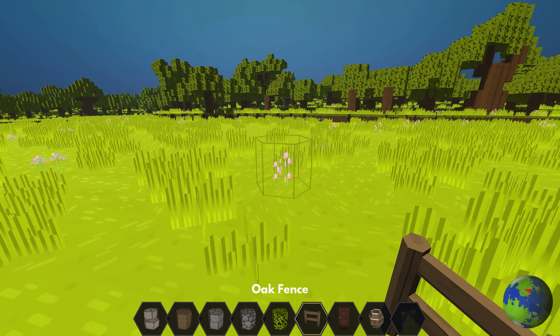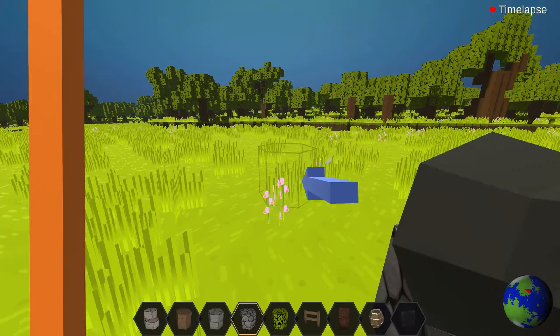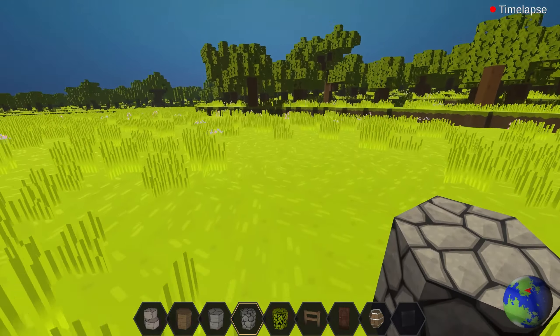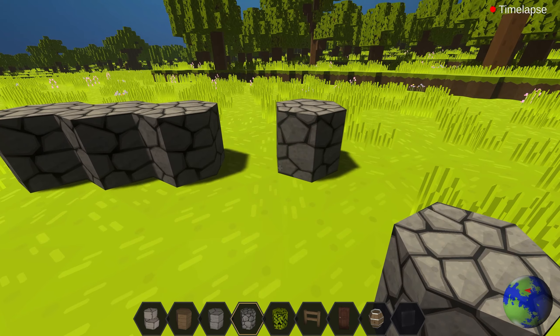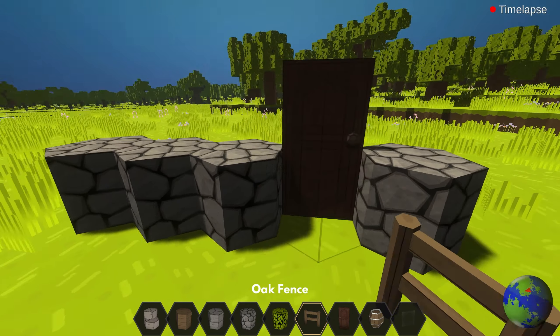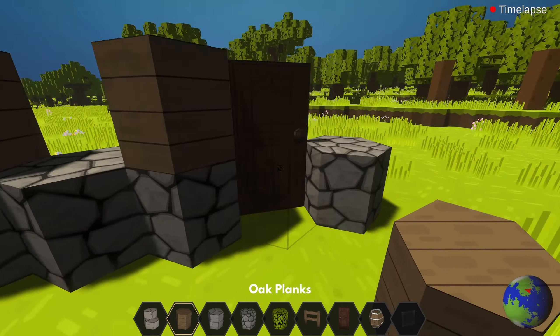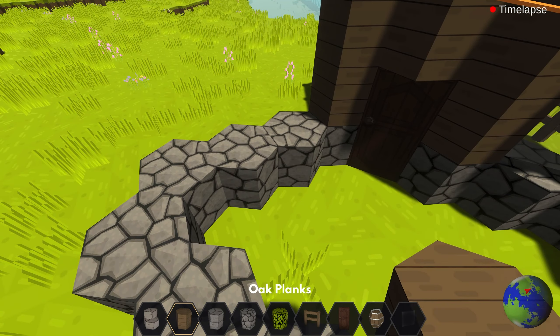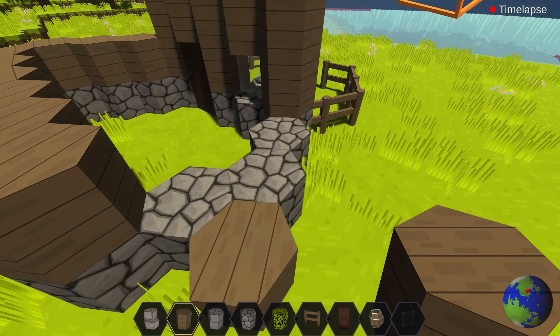This playtest is creative mode only, and to celebrate we are having a building timelapse competition. To take part, you need to record a timelapse in Planetsmith of you building something cool, then upload the clip to YouTube and post it on our Discord. Everyone that takes part will get a Playtest 1 participant role in Discord, and at the end I'll be picking my favourite builds.